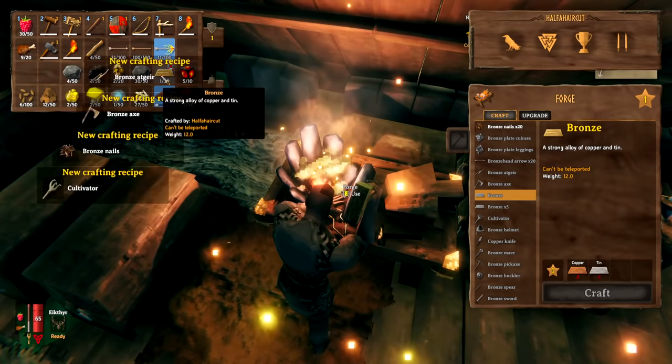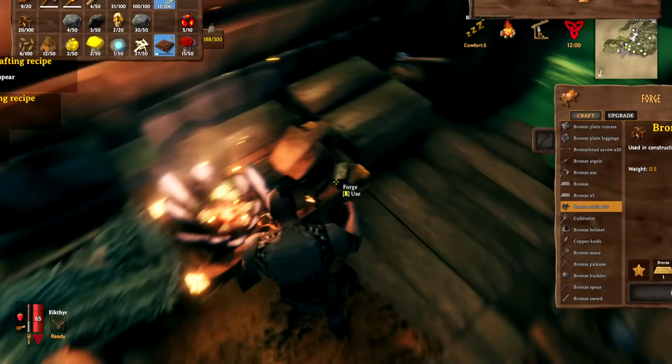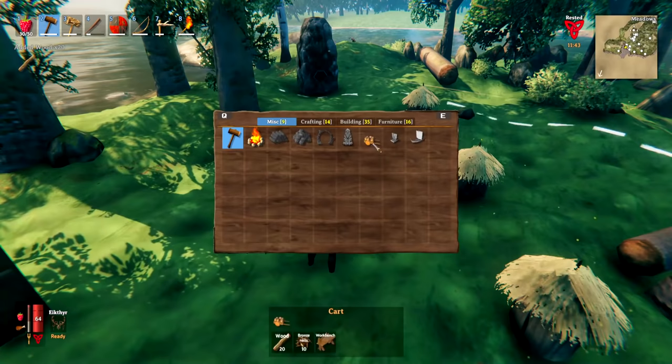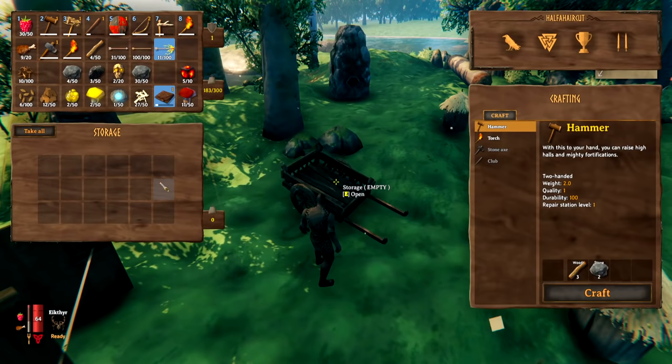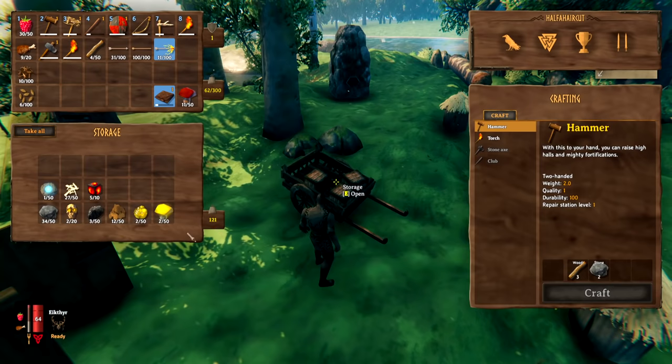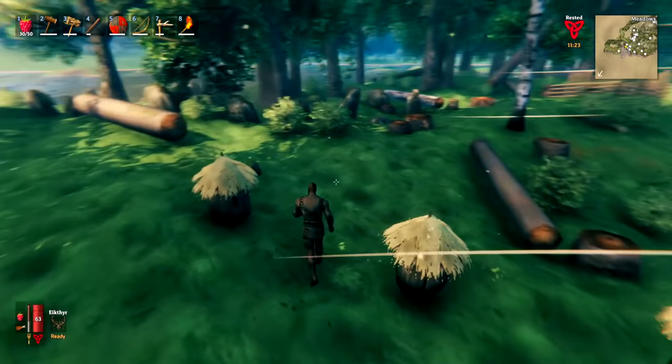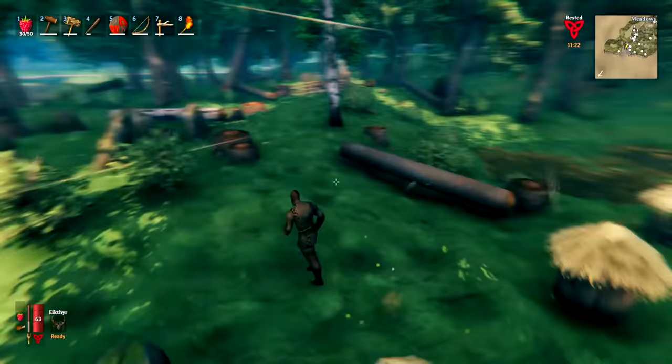With bronze you can make bronze nails, and with bronze nails you can use your hammer under the miscellaneous section to make a cart. Place the cart down and you now have a large storage space you can take out into the field. This means you're no longer limited by your carry weight — you can go far afield to gather loads of resources, put them in the cart, and pull it all home. This is a massive milestone in your early game progression.